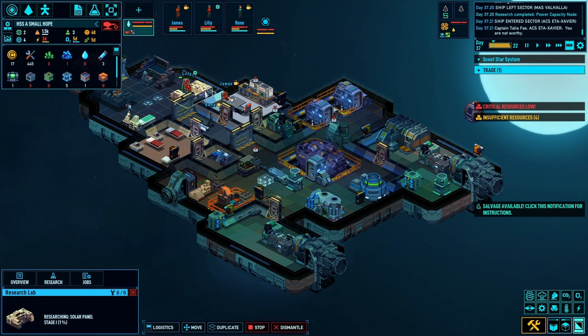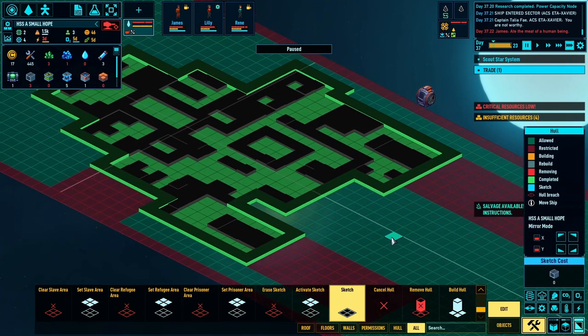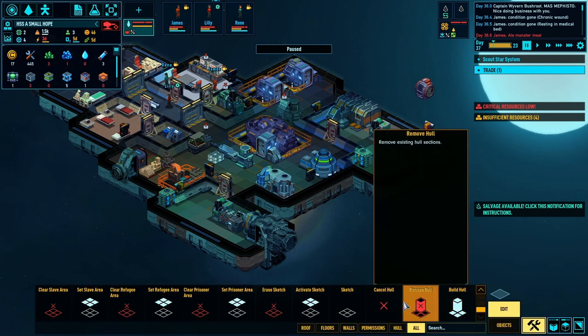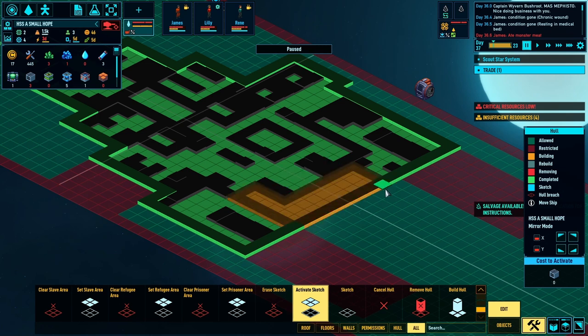What we're working on now is solar panel research - that'll be good. We've got three hull blocks so I think I'll expand now. Let's sketch something and see how many hull blocks I need. If I expand here that's going to cost 2.2 blocks and give me all this room to move things around and put my turrets down. Let's activate this sketch and get building.